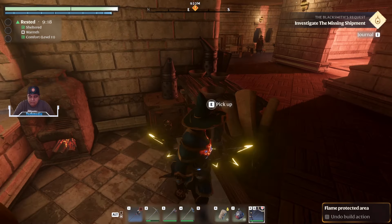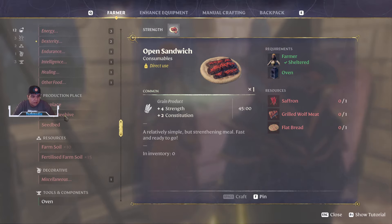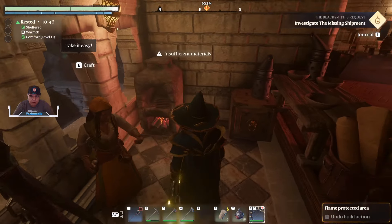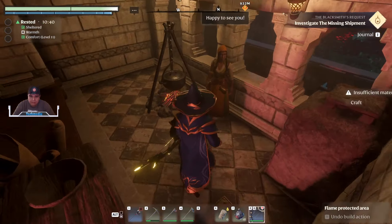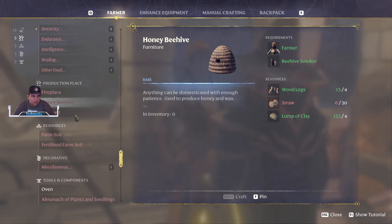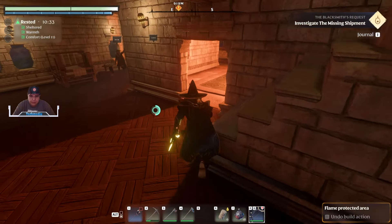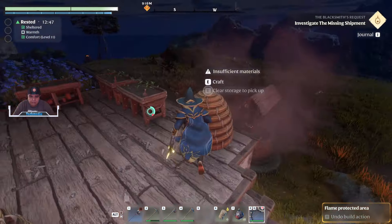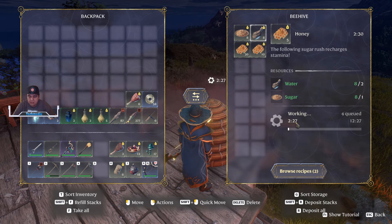The beehive smoker itself will give you access, once you present it to Emily, to craft a honey beehive. The honey beehive will require sugar cane to craft from her. Going into the energy menu you can see it right there — you're going to need sugar, so all it takes is two sugar. Once you get that, go to your beehive and toss it in there with some water. It takes about two and a half minutes but it's going to yield five honey.